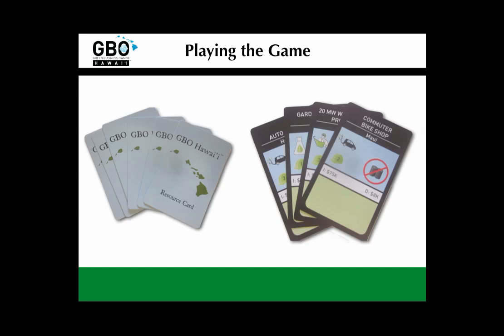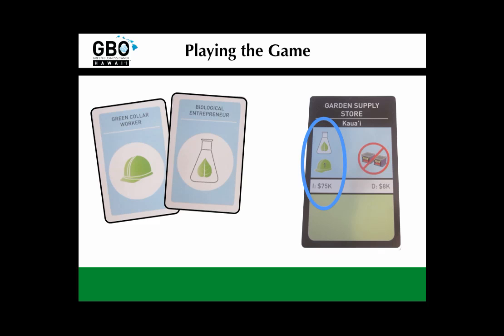A player may then invest in some businesses by matching up resource cards and investment money with available businesses in the county where their player piece is. For instance, if a player wants to start this garden supply store in Kauai, their player piece must be in Kauai County, and they must have the resources listed on the card. In this case, the player would need a biological entrepreneur card and a green collar worker from the resource deck, plus 75k in investment money.